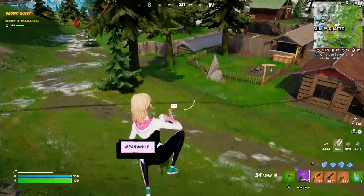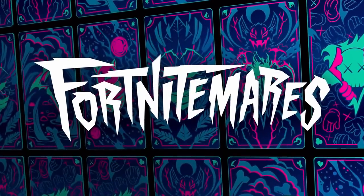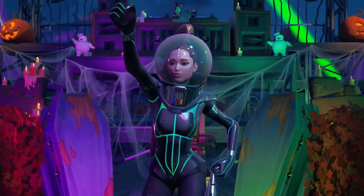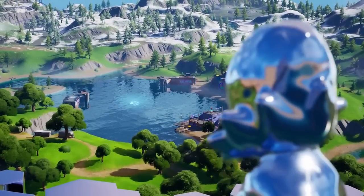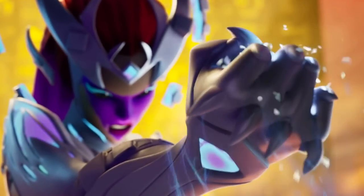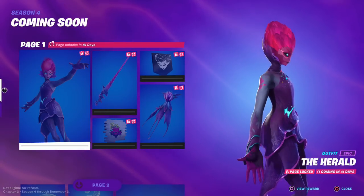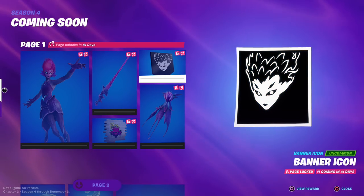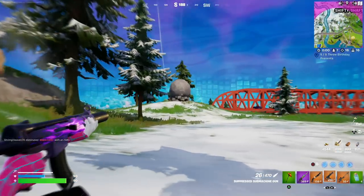We've just gotten confirmation that the very next update this season will be releasing on October 3rd, which most likely means the addition of Fortnitemares 2022, since we normally get the Halloween update in early October and it lasts for the entire month. It looks like this entire event will be focused around the brand new Herald character, who seems to be heavily related to the Cube Queen from last year. We'll be able to unlock the brand new Herald skin closer to the release of Fortnitemares.